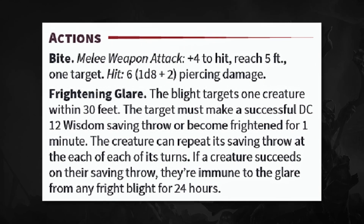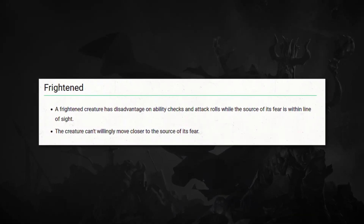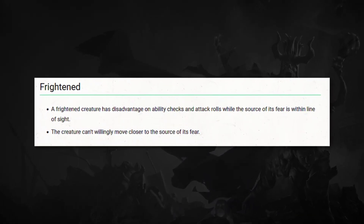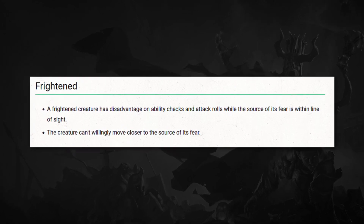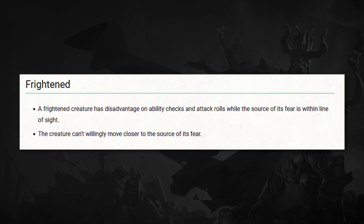Let's take a quick look at what the frightened condition does. A frightened creature has disadvantage on ability checks and attack rolls while the source of its fear is within line of sight, and the creature can't willingly move closer to the source of its fear. You want to talk about some battlefield control? This could wreck the players' plans.